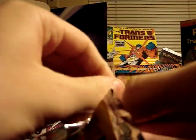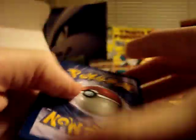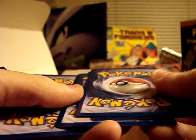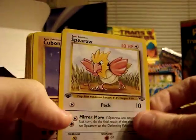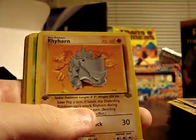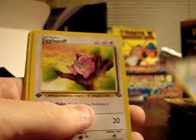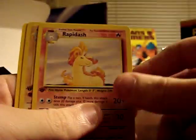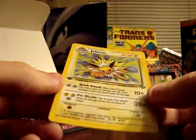I'll have a few more videos up over time. I'm not going to make this a big commitment like some of these guys do, but I'll have a few up. Spearow, Cubone, Rhyhorn, Nidoran Female, Goldeen, Jigglypuff, Oddish, Nidorina, Rapidash, Rhydon, and a Holographic Jolteon! Kind of a fun card. I do like the Eevee Evolutions — I think this is the first set where they appeared — they were always kind of cool when I was a kid.